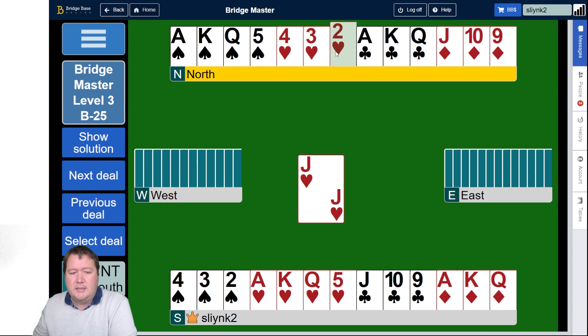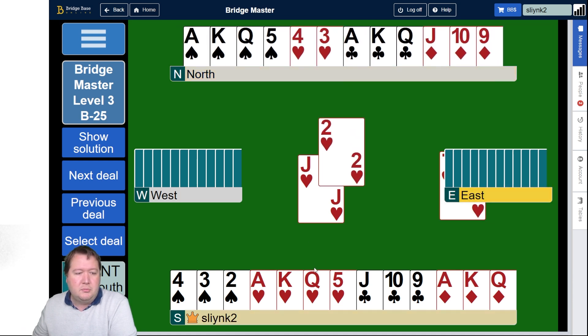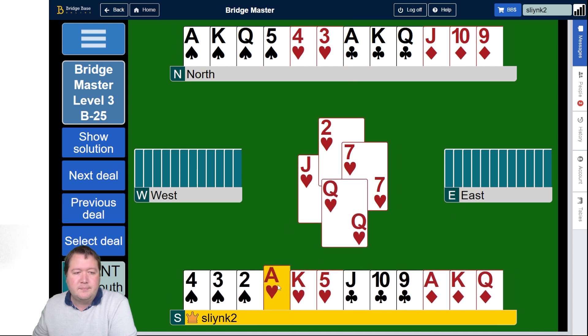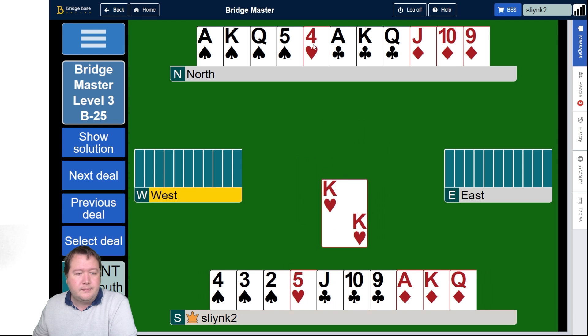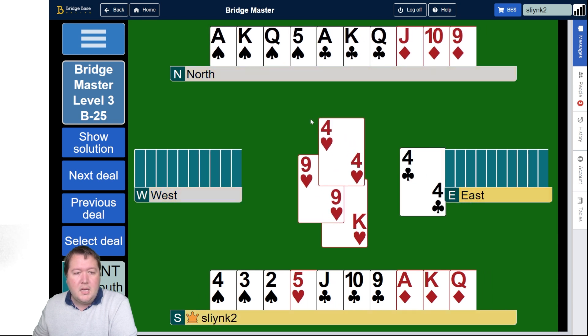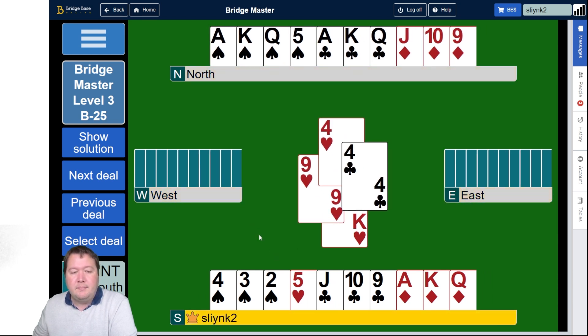To simplify a squeeze and work out what to count, I like to just cash one suit. So here, if I take all the hearts, I'll see how many hearts are remaining. West still has a heart. All I have to do is keep an eye out for any heart discard by West, and then my five of hearts is high.